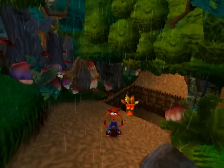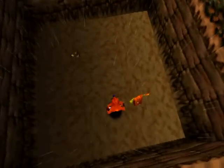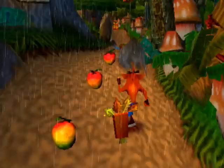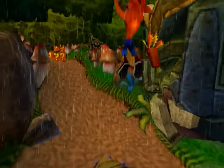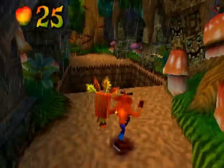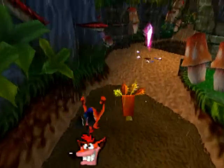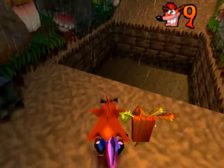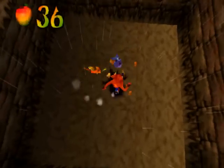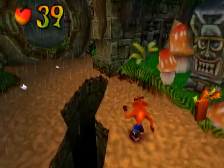J'ai deux masques — j'avais oublié de vous expliquer. C'est comme dans Crash Bandicoot 3 pour ceux qui ont vu ma vidéo. J'en ai deux, c'est-à-dire que j'ai deux protections. Si je me fais toucher, je perds un masque, pas une vie — c'est comme une seconde chance. Si je récupère un troisième masque, je vais devenir invincible pendant environ 10 secondes. Ensuite, l'un des masques va disparaître et il m'en restera plus que deux.